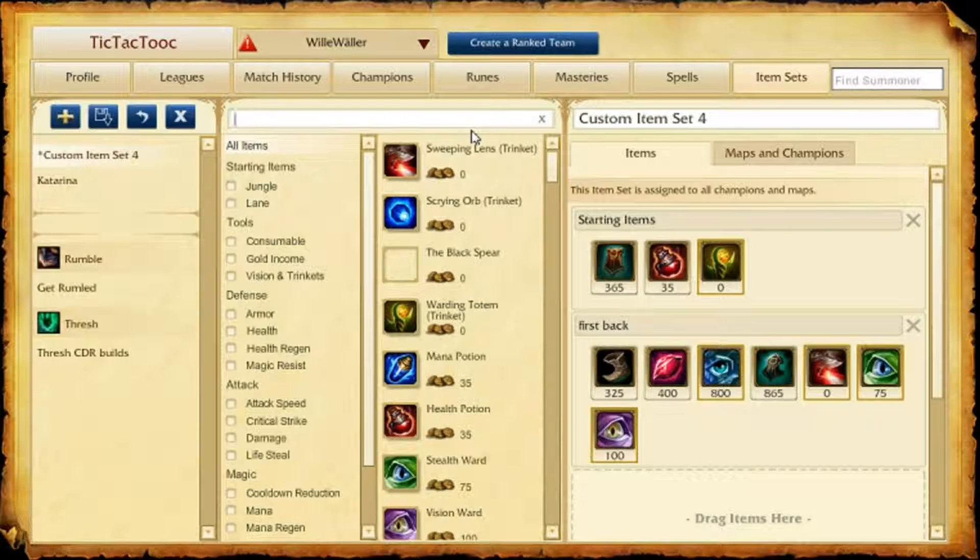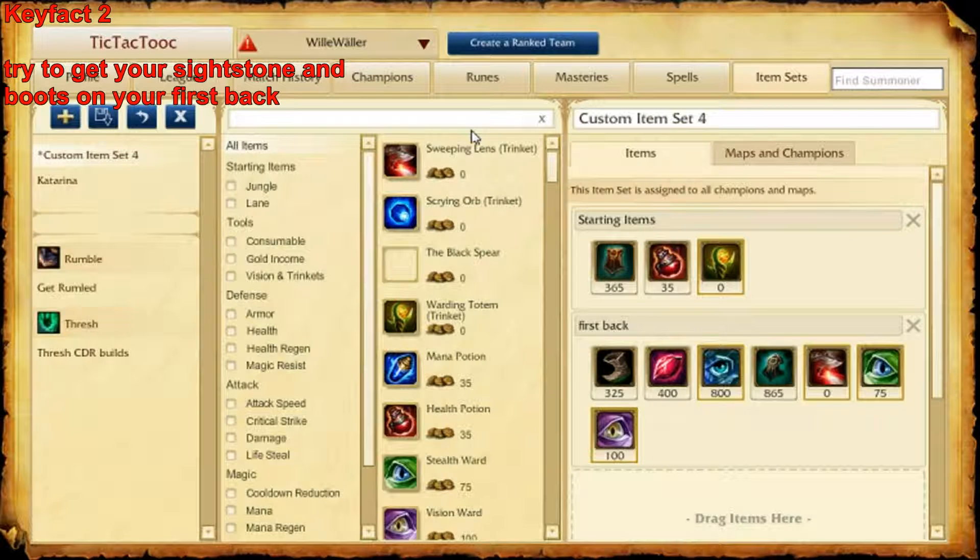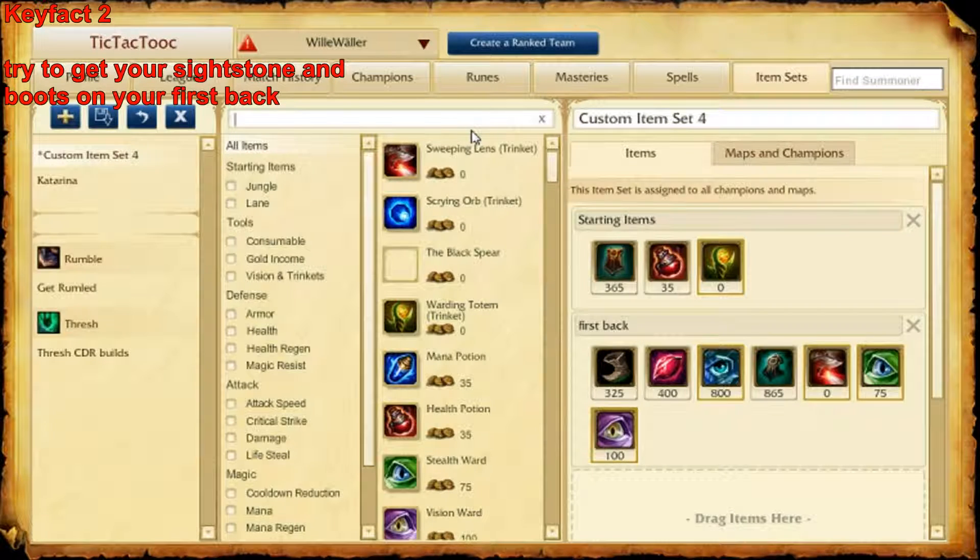If you come back with 1300 gold you can already take Sightstone and the first upgrade of Relic Shield — I think it is called Targon's Brace, I am not sure. If you finish your Sightstone you need to sell your yellow warding trinket and buy the red sweeper instead. Don't forget to use it. Try to ward the river before your jungler arrives to gain bot lane.